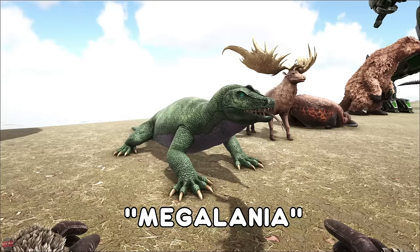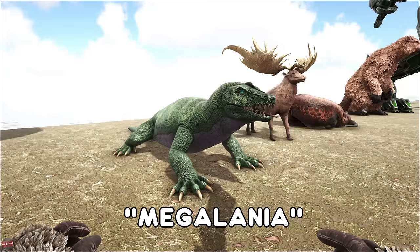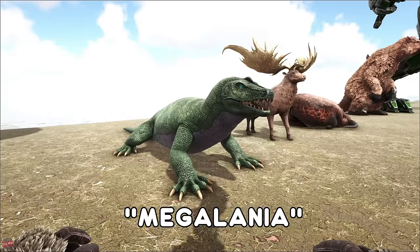The Megalania, the giant lizard creature found in the caves, can be hiding on top of the ceilings and tends to blend in very well, so do be careful. They do have a rabies bite as well, which can be very devastating.